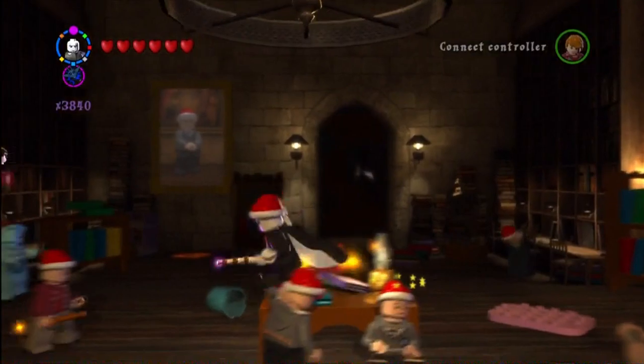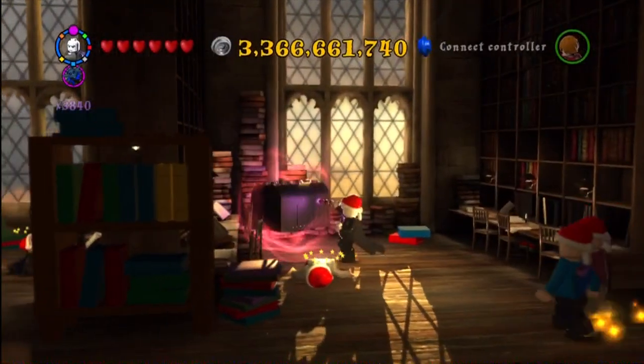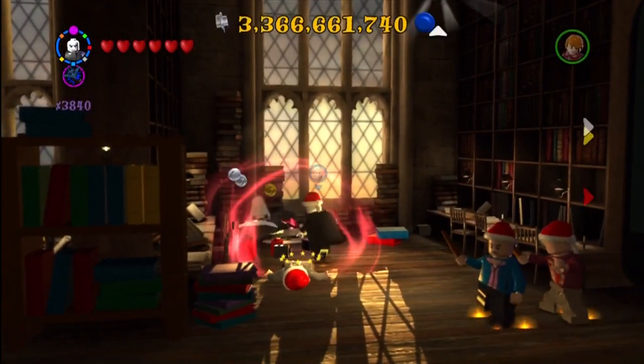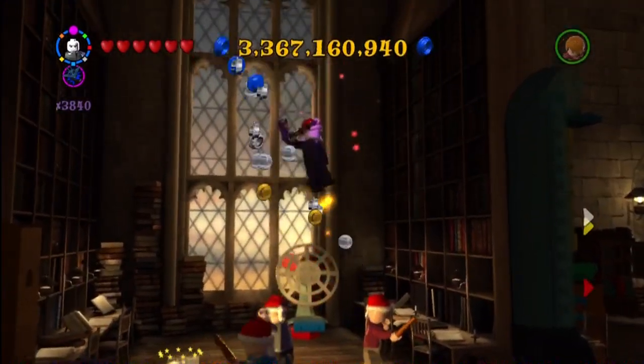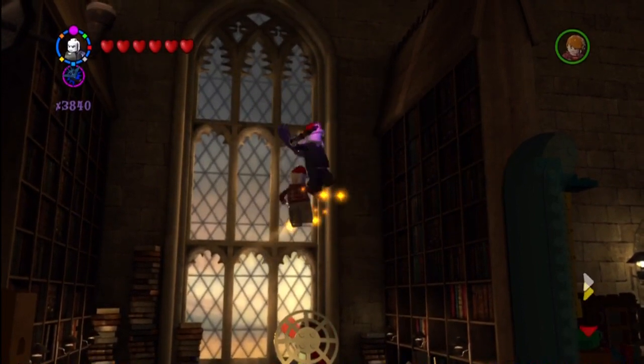Alright, we are back in the library. You have to use dark magic, I believe, on that chest, and then you are able to create this fan. Then you just jump up into it and it shoots you into the air to get Madam Irma Pince.